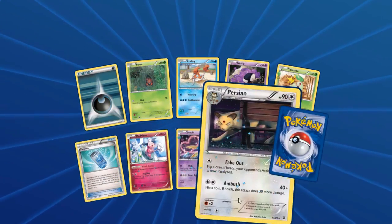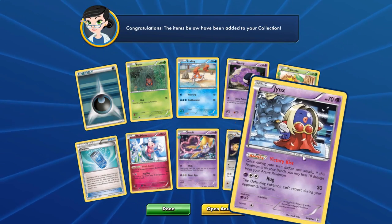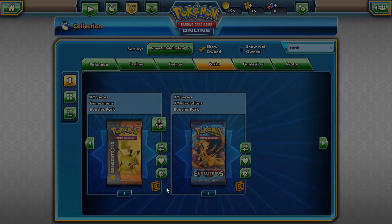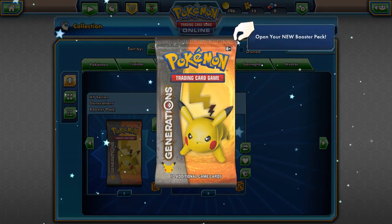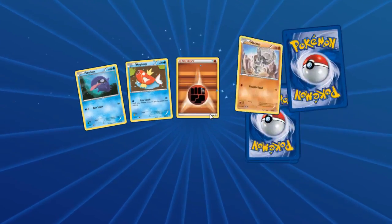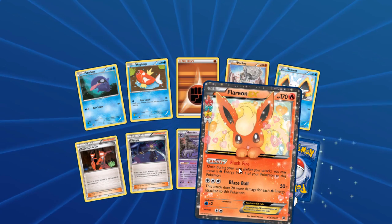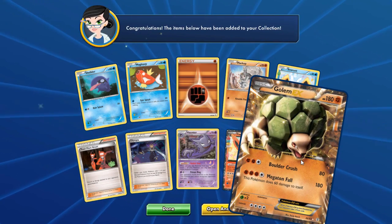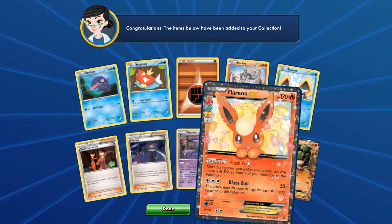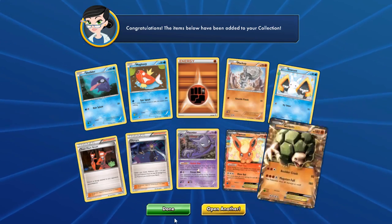Vaporeon EX! We're getting amazing pulls. Can we get three EXs in a row? I jinxed it. Three left, so we might as well finish Generations off. Flareon EX — I think we almost have all the Eeveelutions now — and Golem EX. We got two new EXs: Flareon EX and Golem EX in one pack — so that's three EXs in a row now.